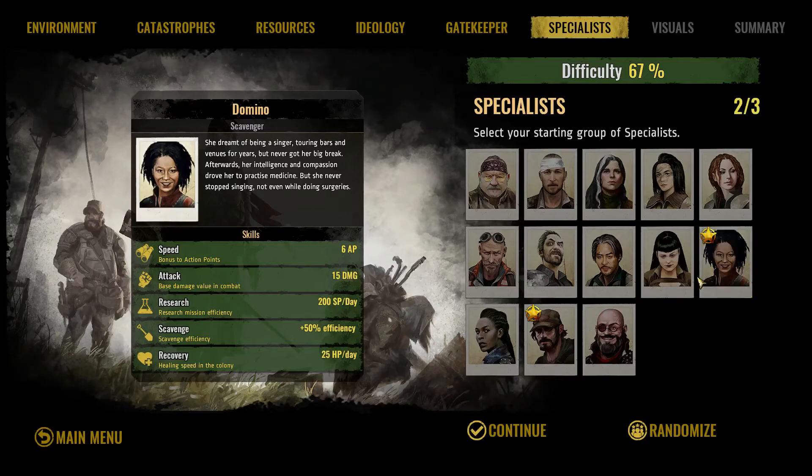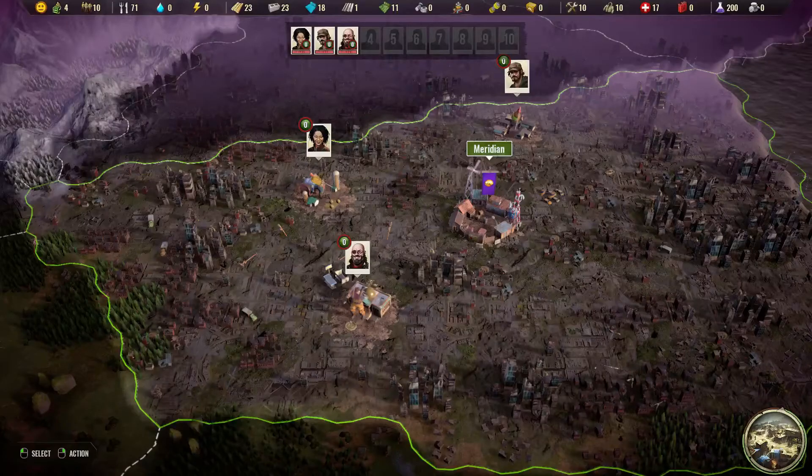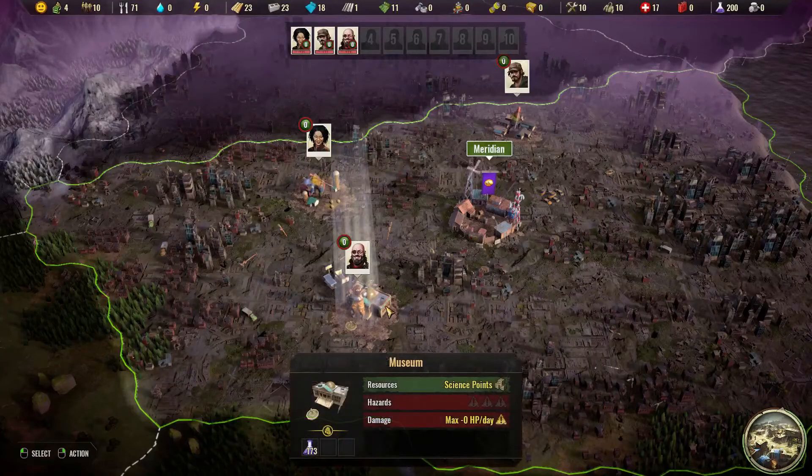Now the last type of person you might consider is one of the scientist classifications, and we have a few scientists to pick from. The big claim to fame for scientists is that they get 300 SP per day on research. Now that looks pretty good, but the problem is that the science deposits you have access to in the early game are generally just a bit over 300. So even with one of the scientists researching them, it's going to take two days anyway. A person who can do 200 per day will still bang that out in two turns. Not to mention, to pay for the 300 SP per day, some of their other stats suffer a little bit more.